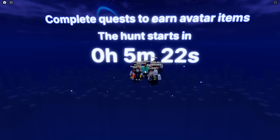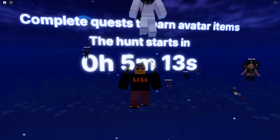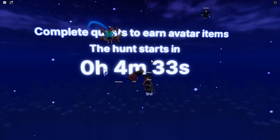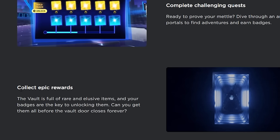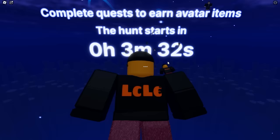Complete quests to earn avatar items. The Hunt starts in 0 hours, 5 minutes and 17 seconds. We've only got to wait 5 minutes to get to the Hunt. This hub is going to open up, I believe. And all of these noobs around me — including me — are waiting. We're going to be waiting a few more minutes before this hub opens up, which I think is going to be below us. And then we can get our first badge in Pet Simulator 99. The hunt ends in a couple of weeks, so you've got to get everything before the hunt ends.